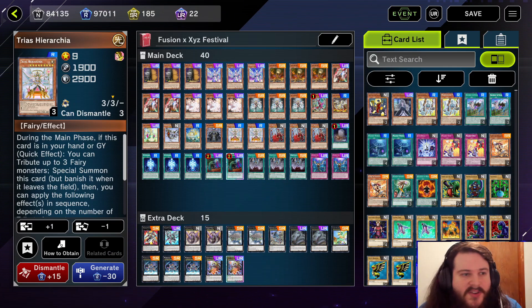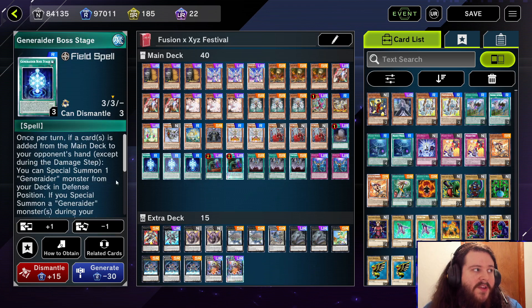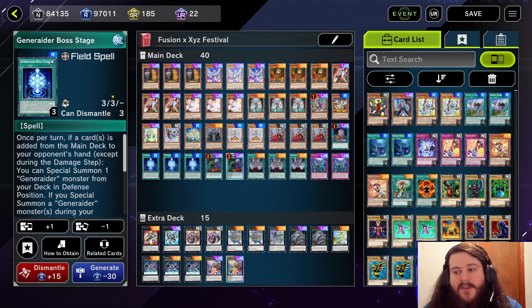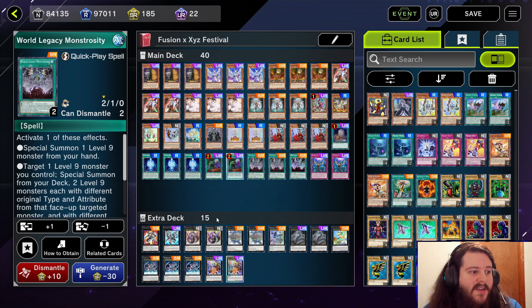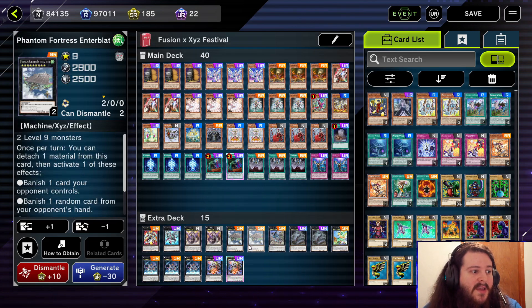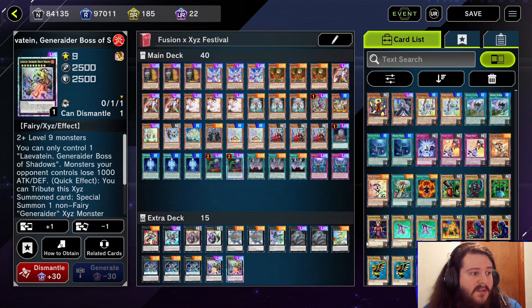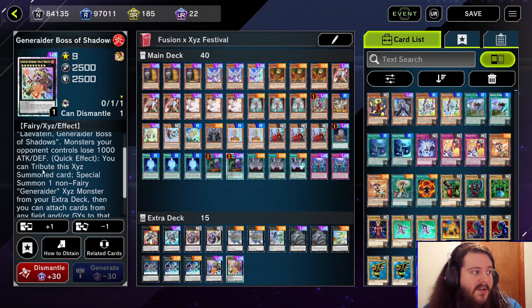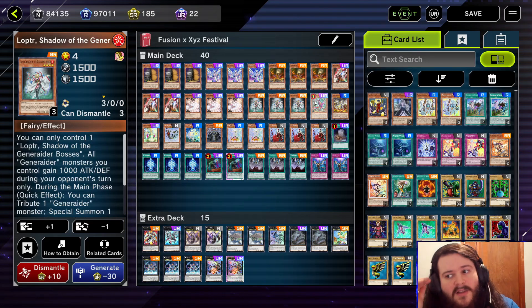Deck number five is Generator. We are still playing Diviner even if we can't go into Baronne, because sending Trias to the graveyard with a boss stage available is a very powerful combo. It gives you draws, pops, and a lot of good things. World Legacy Monstrosity still leads into disgusting plays — you can double hand-rip going into Utopic Draco Future, or go into Lavatine the Generator, Boss of Shadows, which is a very powerful option.